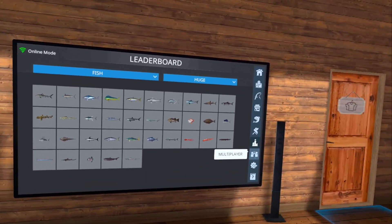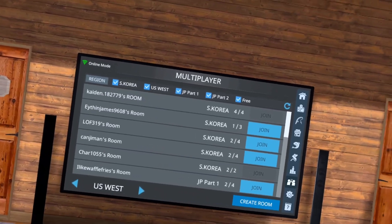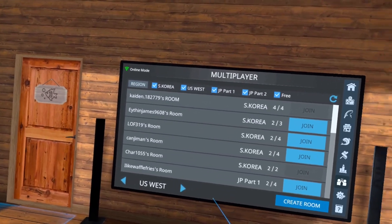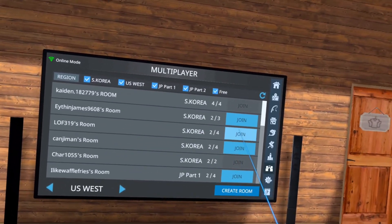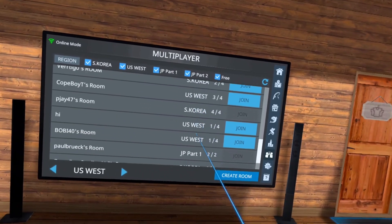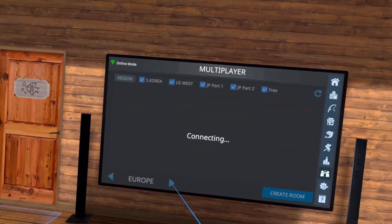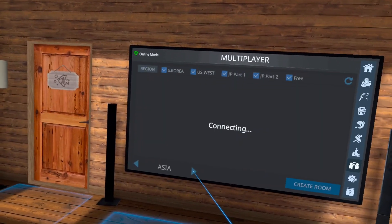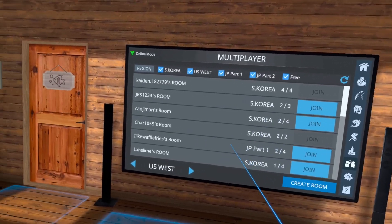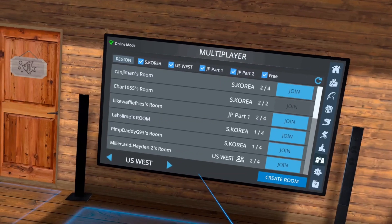Going down to multiplayer — this is where you start or join a multiplayer game. I highly recommend it; I've met a lot of really cool people. These open rooms you can hit join on; some have a lock meaning they're private. You can change between US West, US East, Europe, and Asia. I'll often be in US West, so if you're looking to fish with me, that's usually where I'm at.